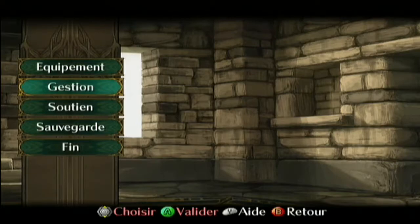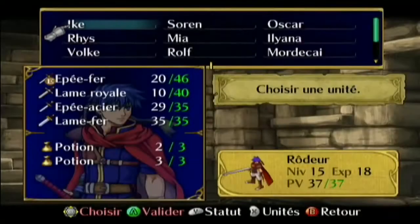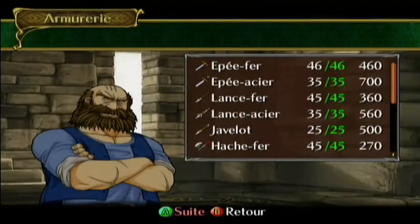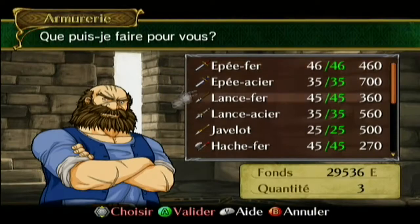Les dialogues sont plutôt pas mal, même si ce n'est pas trop rythmé. C'est juste des bulles de dialogue avec l'image du personnage, c'est très simple. Par exemple là je fais équipement, emplettes, armurie — c'est juste des bulles comme ça.